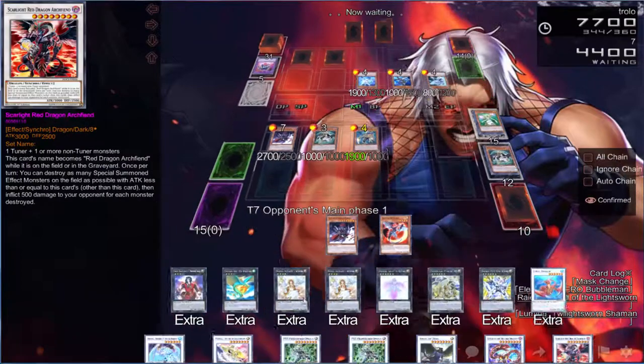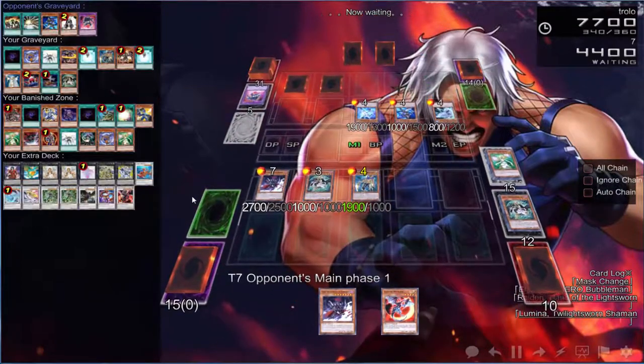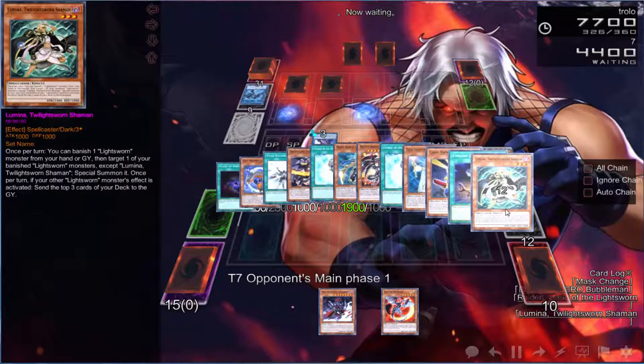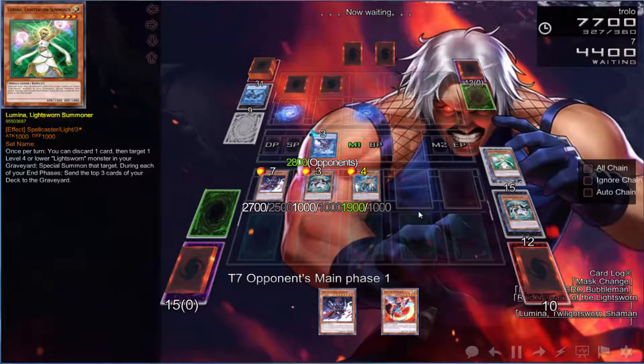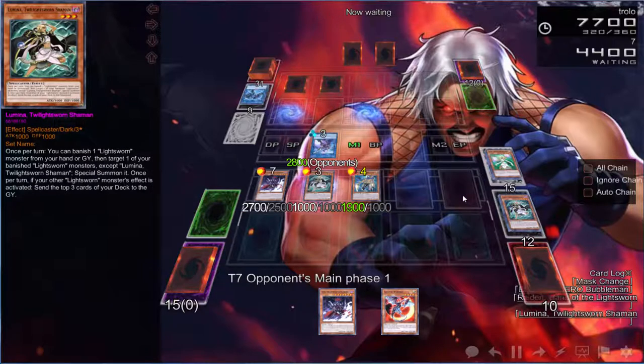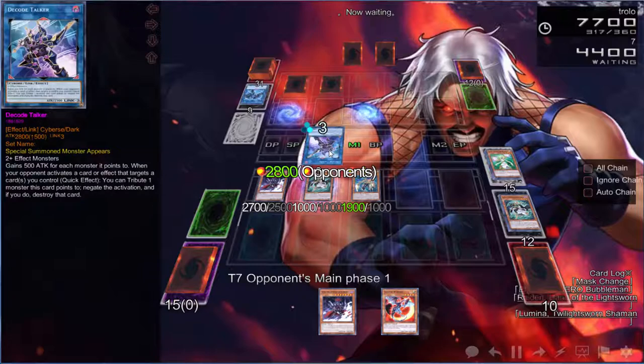I knew it was gonna be a problem — I looked at that card and thought Michael's gonna be a problem because you can't go into it. We're going into Link Spider, going into Decode Talker. He's gonna run over my Gorge, but Gorge has done his work so I'm not tripping. If he doesn't actually do anything, we could do a bunch of damage next turn — can't target anything but he's going to use Mist.